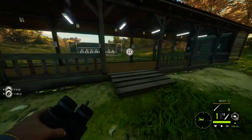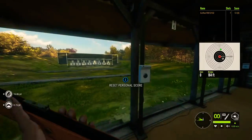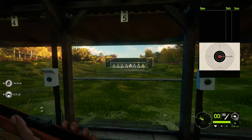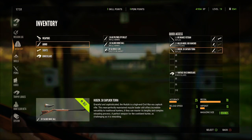Hey guys, welcome back to the channel. I'm kind of sick right now, but we're going to be checking out the new Hunter: Call of the Wild pack called the Smoking Barrels Pack. The first gun I'm going to show you is going to be the musket.